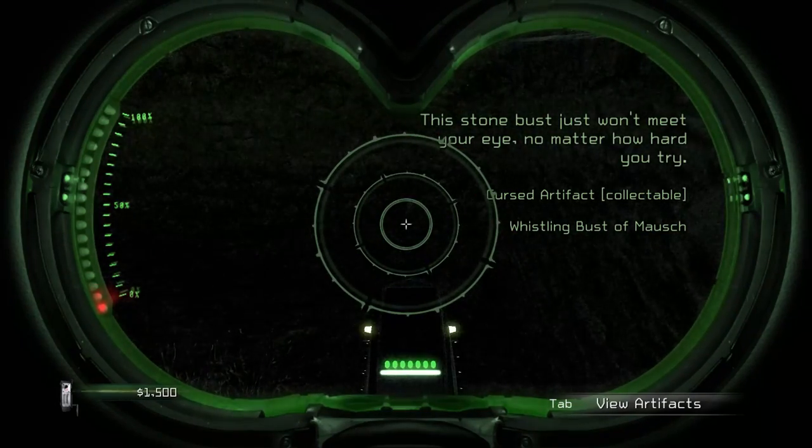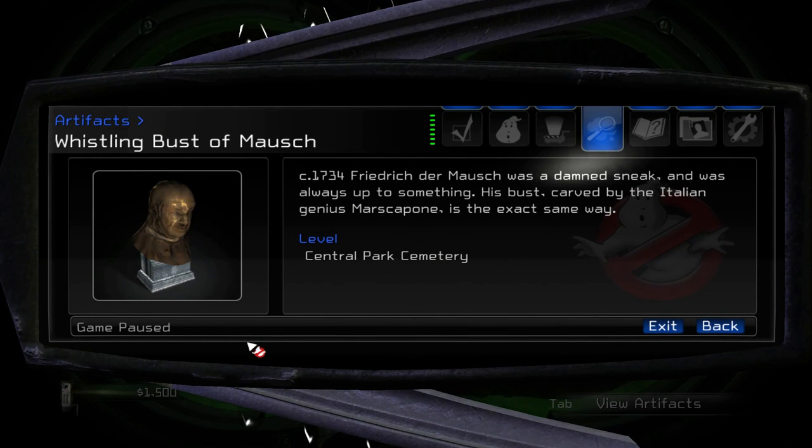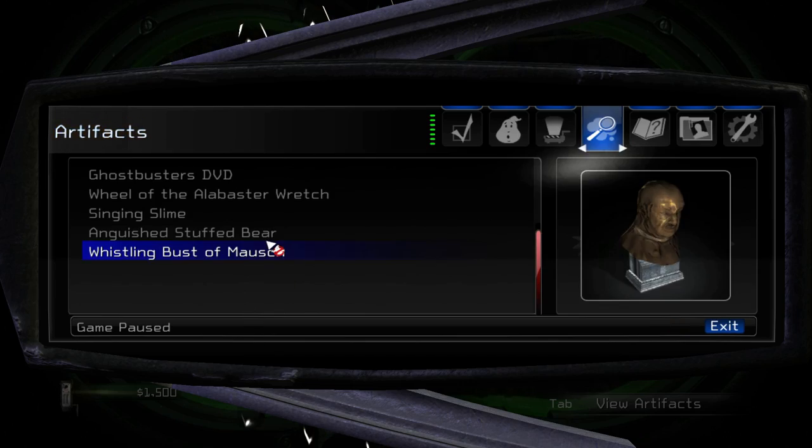This is new. Whistling bust of Moshus? Stone bust just won't meet your eye, no matter how hard you try. Circa 1734. Friedrich der Mausch was a damned sneak and was always up to something. His bust, carved by the Italian genius Mars Capone, is the exact same way.